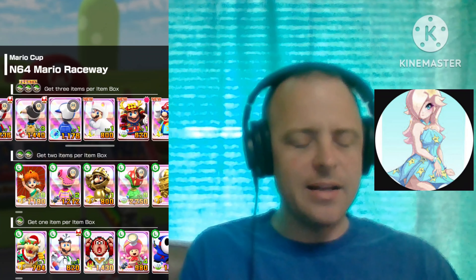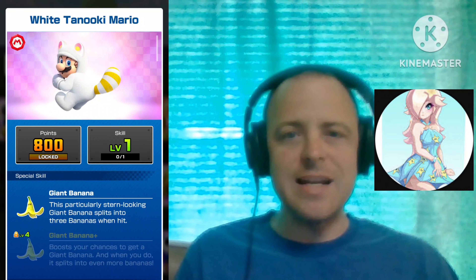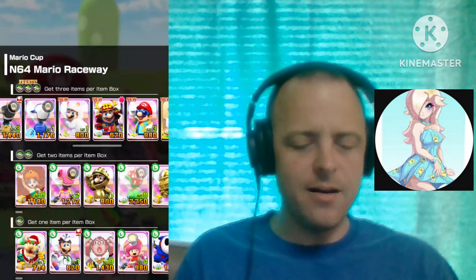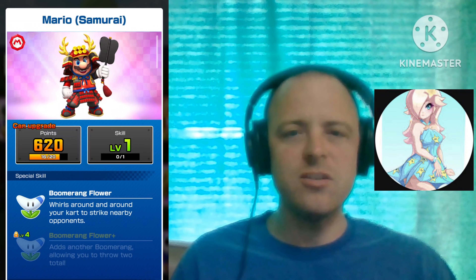Continuing, we got the Blue Mizu with the Dash Ring, we have White Tanooki Mario with the Giant Banana, and we also have Samurai Mario with the Boomerang Flower, featured in Week 1.